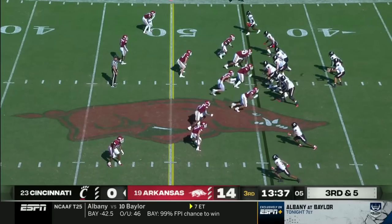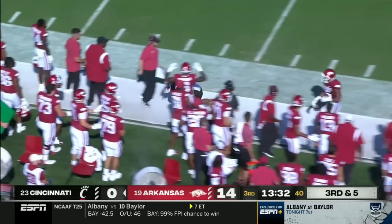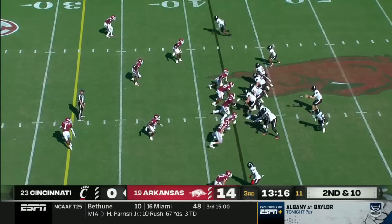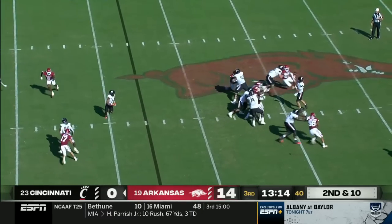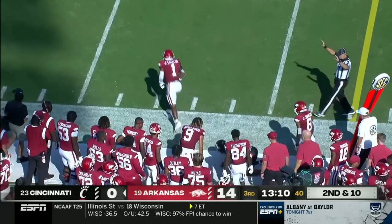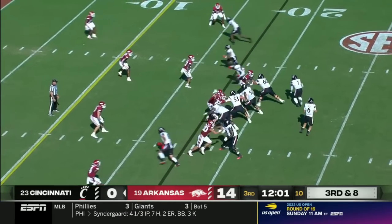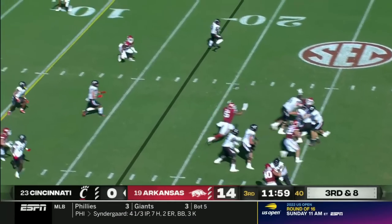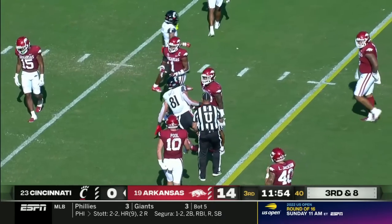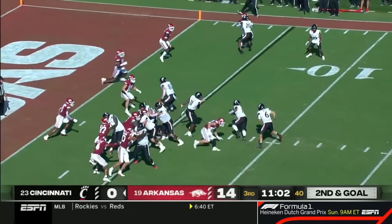Pressure comes, the throw is right there for a first down into Arkansas territory — that was a beautiful throw and catch. You'd expect the team that had five turnovers to be up fourteen nothing. Bryant throws short middle, wide open, and a good delivery again — hits Trey Tucker in stride for another Cincinnati first down on third and eight. Bryant looking right, now back middle, throws short middle — Wiley, the tight end, for the catch — that move forward got Cincinnati a first down.